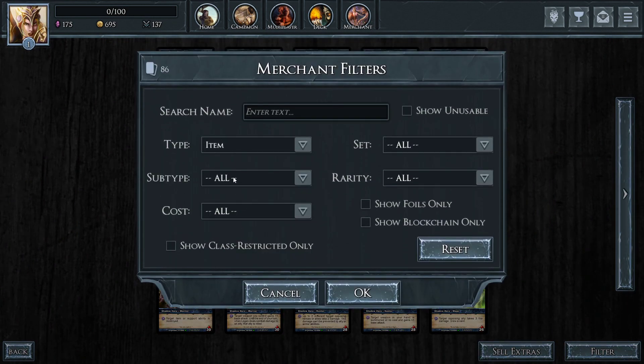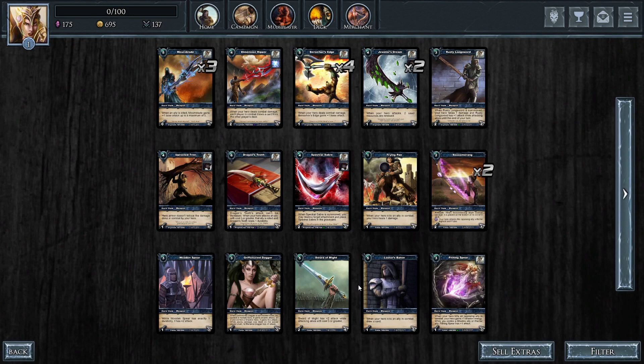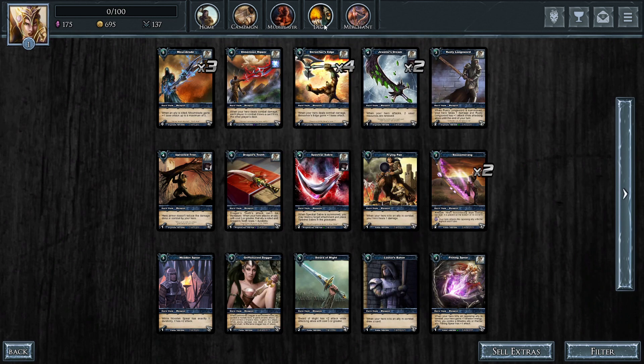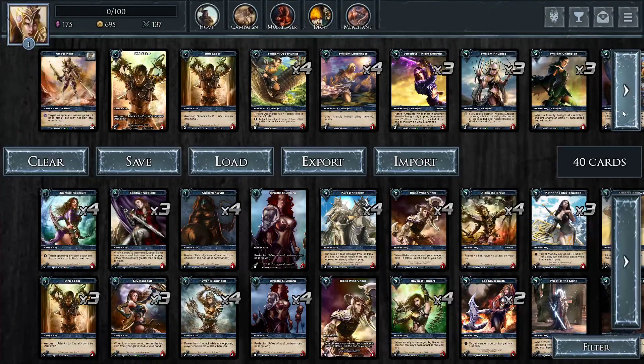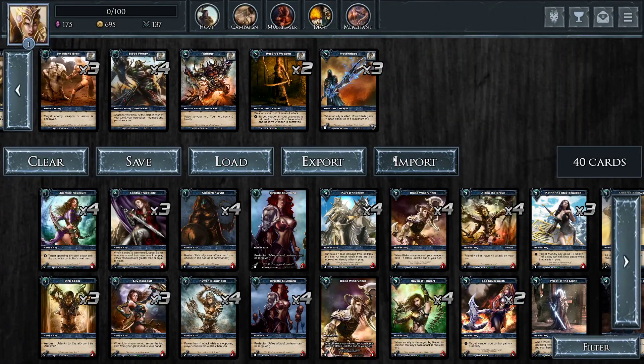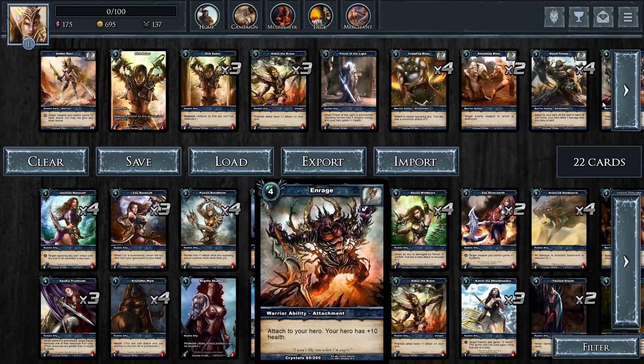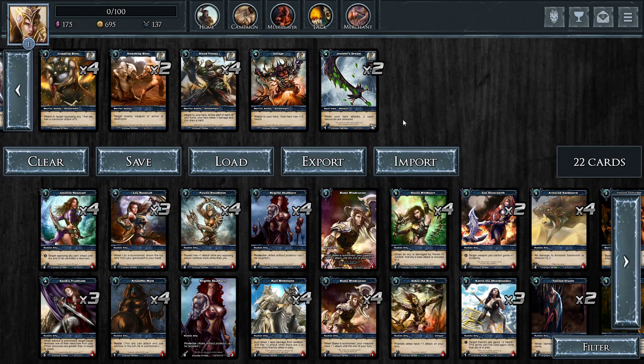Just go to the merchant and see what's available — filter by weapons. There's More Blitz. This is Jeweler's Dream. I do actually own two. The warrior — oh, they weren't showing up because it was in my deck already. That's why I didn't see it. Go back to the deck — loaded. I used the import code. Yeah, there it is, so I did have two.